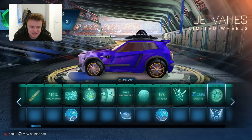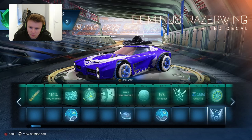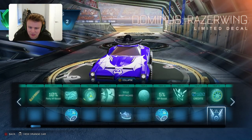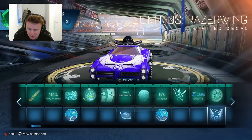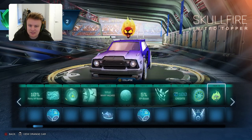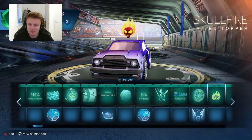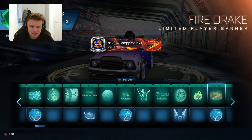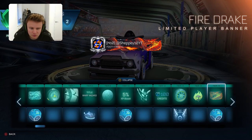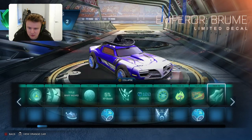Then you obviously get the 100 credits and the Jet Veins Limited Wheels - quite a nice set of wheels. The Dominus Razor Wing - that's quite cool, a little bit like Batman. They've sort of taken the Batman theme but I think it's actually a bat, not too sure. Then you have the Skull Fire Limited Topper - quite a cool topper, although it does look like the skull's got loads of hair, like a little mane rather than fire. Then you have the Fire Drake Limited Player Banner, another Dragon-sort banner they've copied from a previous season. The Emperor Broom Decal - quite a nice decal as well.